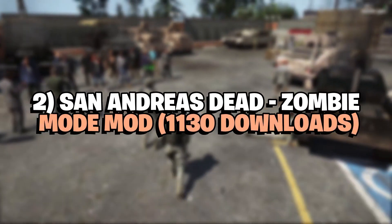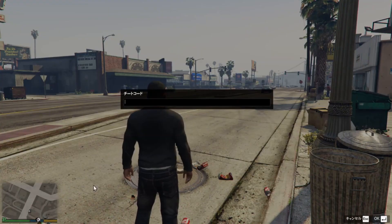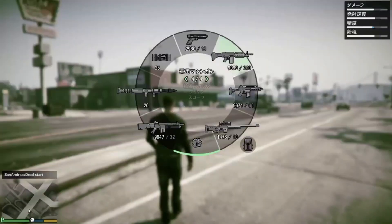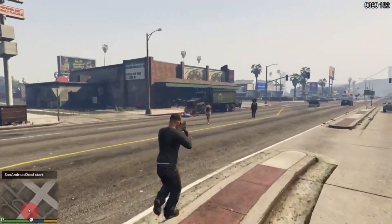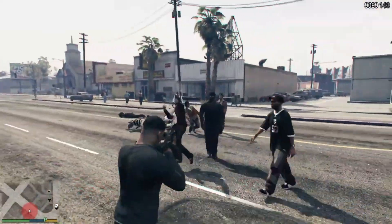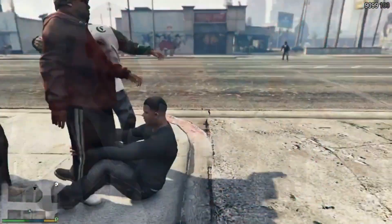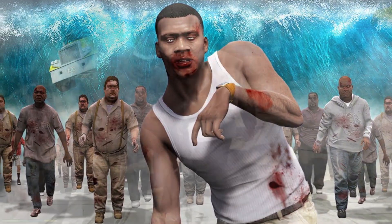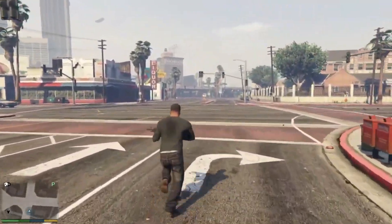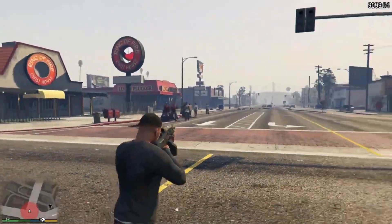Number 2: San Andreas Dead Zombie Mode, 1130 Downloads. This popular mod for GTA 5 adds a zombie apocalypse theme, allowing players to experience a post-apocalyptic scenario in the fictional city of Los Santos where hordes of zombies roam the streets. The mod has undergone several updates: version 2.2 addressed missing NPCs and random events after zombie mode ended, version 2.1 fixed invisible spawned zombies, and version 2.0 improved spawn and ped limit scripts, added configuration options, and fixed bugs related to starting and stopping zombie mode.